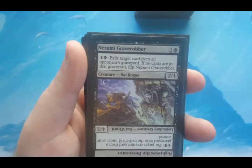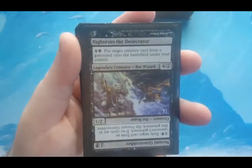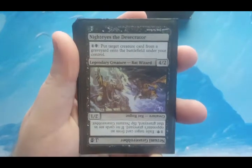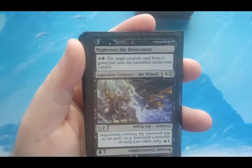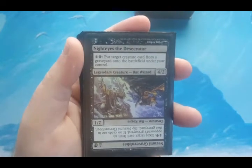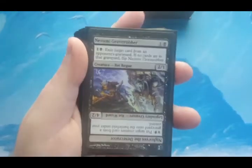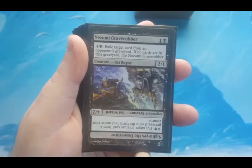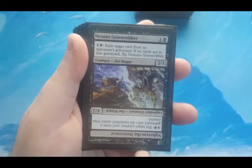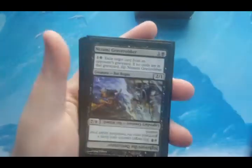If no cards remain in that opponent's graveyard, Nozomi Grave Robber flips. It becomes a 4/2, and for five mana you can put a target creature card from a graveyard onto the battlefield under your control. Some people play nasty creatures, and a lot of people hate on them. I let other people do the removing, and then I steal. It's a mana sink that lets me control graveyards, and helps against decks like Muldrotha or any dredge strategy.